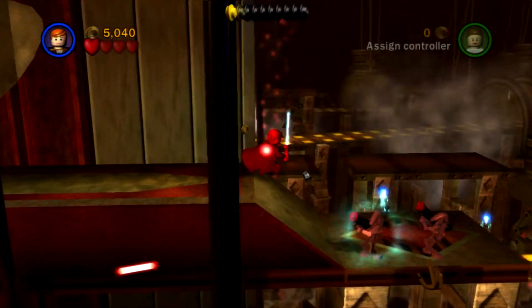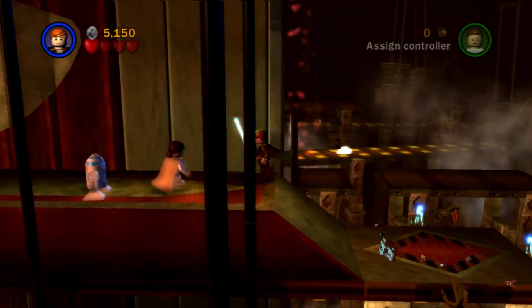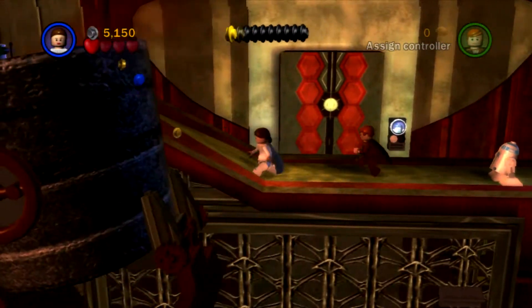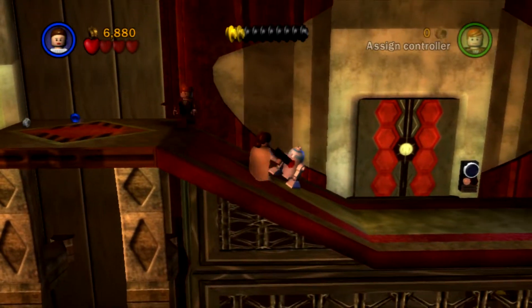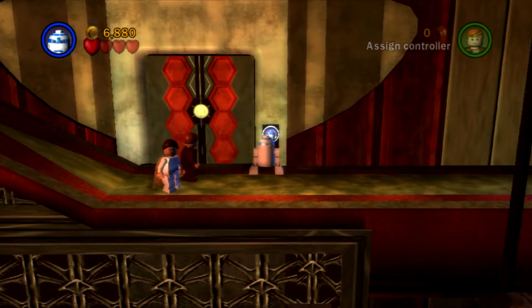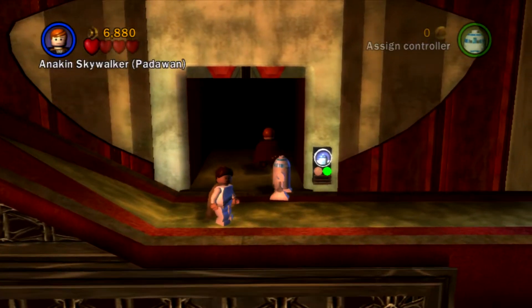Those green things — I was looking for the word 'bolts' earlier on. Those are called bolts that you fire. And that's a mini-kit! The first mini-kit in a couple of episodes, because I didn't get any in the last episode — I started recording straight after the last one.